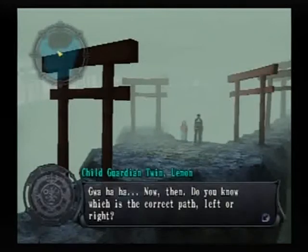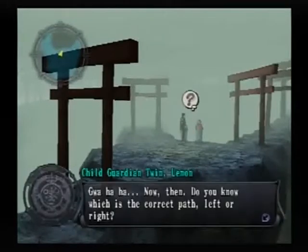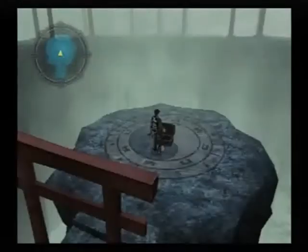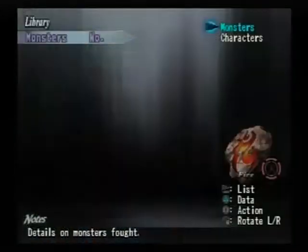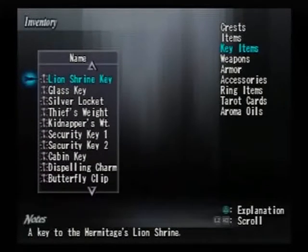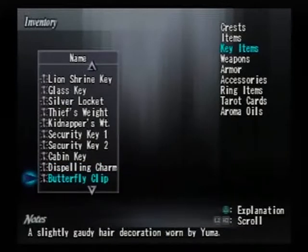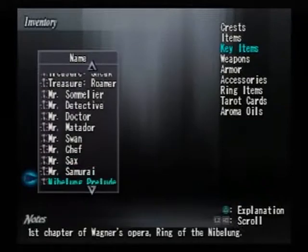Anyway, got some more little statue kids. Are they both talking? Yeah, they're both talking - stop talking to me! Going this way actually leads to a dead end, but it has a chest, so that's perfectly fine by me. Dispelling charm - just like the calming charm, obviously. Can I see what these things look like in the inventory? Key items - there we go. The dispelling charm just looks like a piece of paper with a whole bunch of symbols drawn out on it.